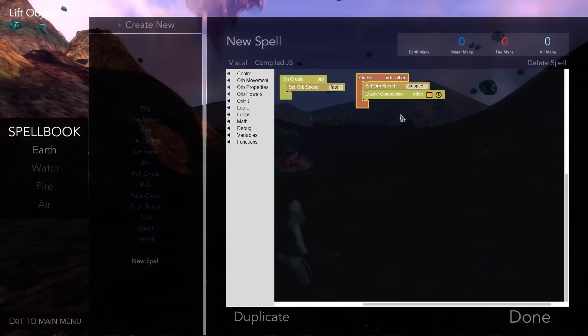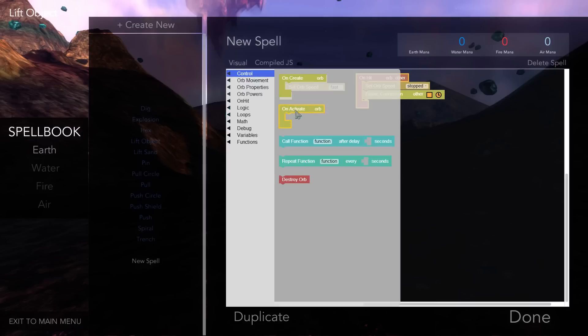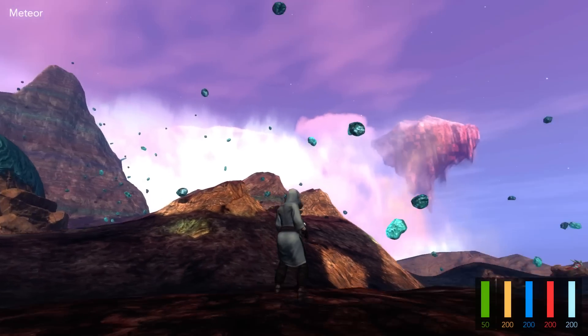Another cool feature is that there's actually an activate function. We're going to go to Orb Control and on-activate — we activate things by pressing F — we're going to go into Orb Movement and set the orb speed to very fast. Then we're going to set Orb Rotation before the movement to down. We're going to call this spell Meteor, and if it works it should allow us to make meteors.